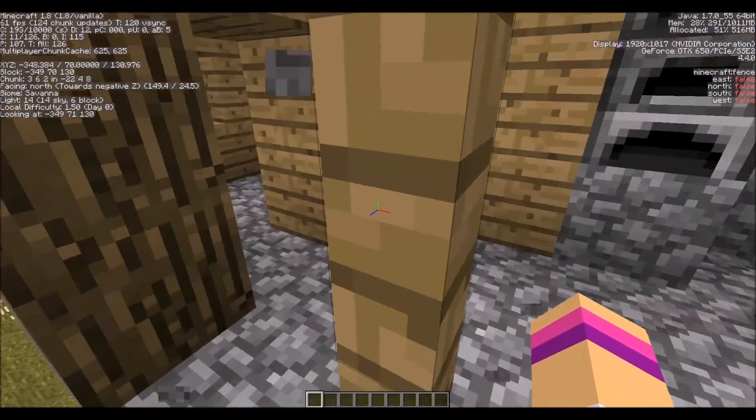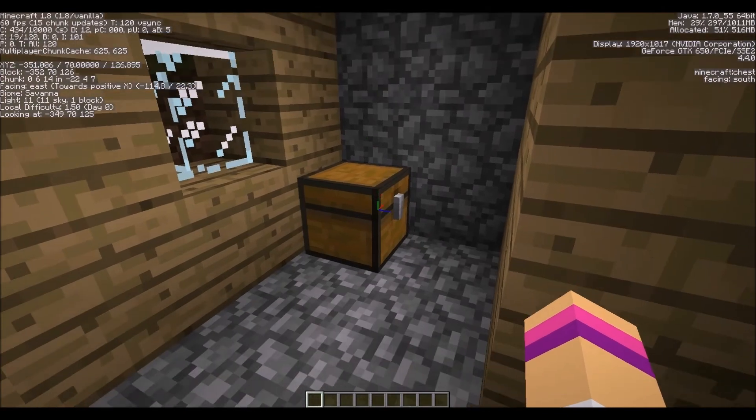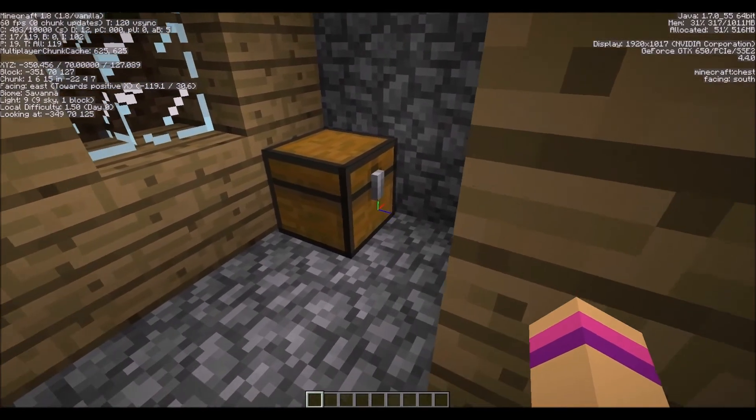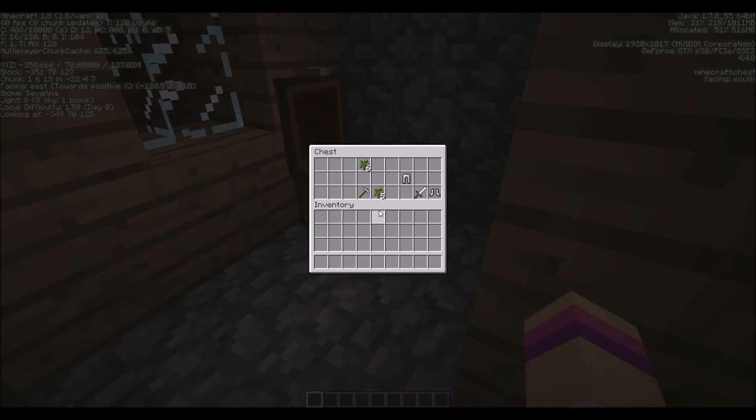Hi villagers. I'm just going to go in and look at your stuff — there's a chest. So if you do not want to see what's in this chest and don't want it spoiled, close your eyes right now. Okay, this is what we have. This is really cool, very very good to get right from the start.